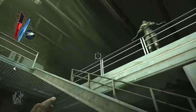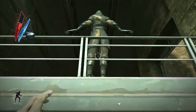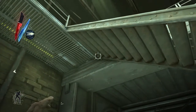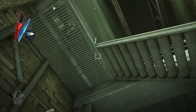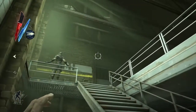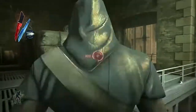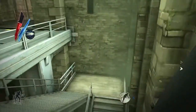Now the first one has its back to us, but the second one — there he is. Really helpful if I equip my sleep darts. There we go, they're in a better position now. We just need to wait for them to actually look away from us. Blink behind this one and grab him. Choke him out while the other one's not looking. Pick him up so he doesn't make any noise.